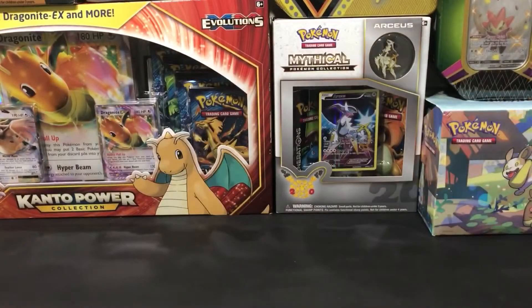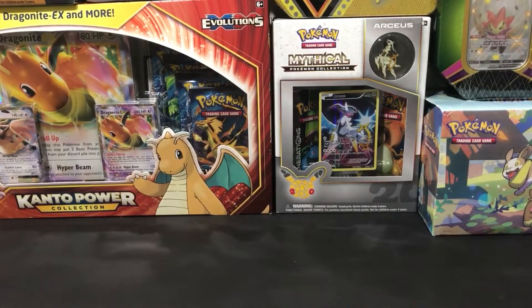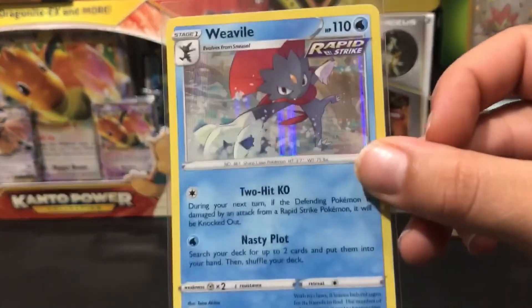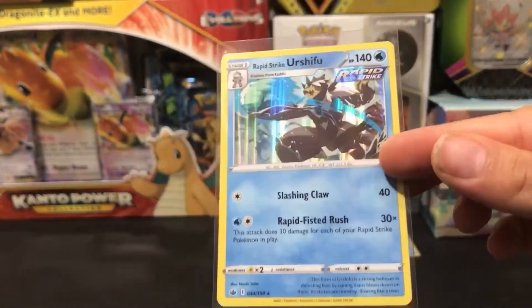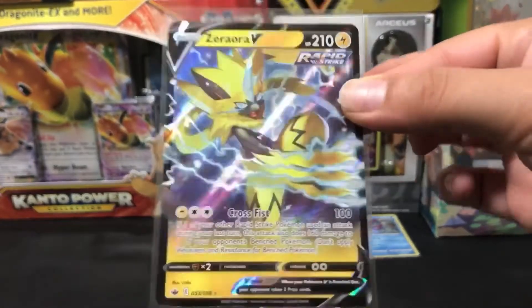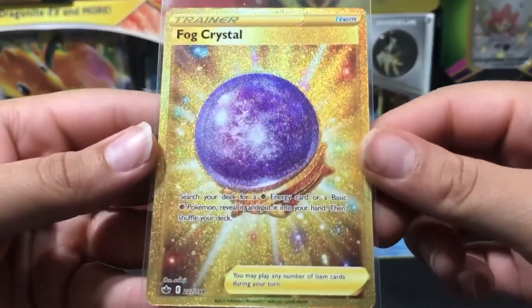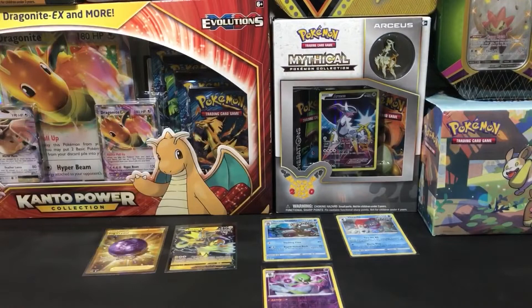That was our last pack, guys. If I am counting right — and I believe I am — that was definitely four out of six packs, which, if you recall, is what I was kind of hoping for, at least four out of six. Let's see what our hits were: we have a Weevile Rapid Strike holographic, Rapid Strike Urshifu holographic, reverse holographic Gardevoir, the Zeraora V Rapid Strike, and the Gold Fog Crystal Secret. Gorgeous, as always, guys. Thank you so much for watching. If you liked anything in this video, go ahead, like and subscribe. See you next time.